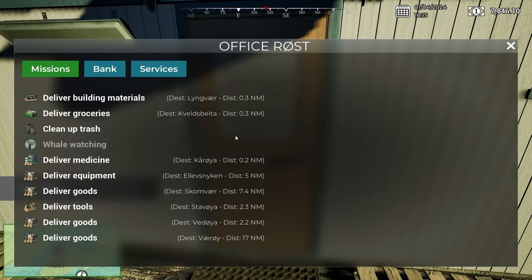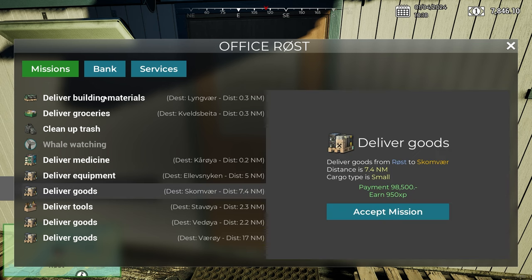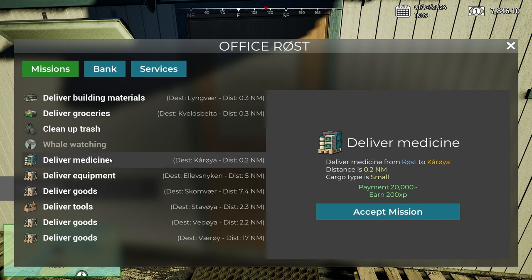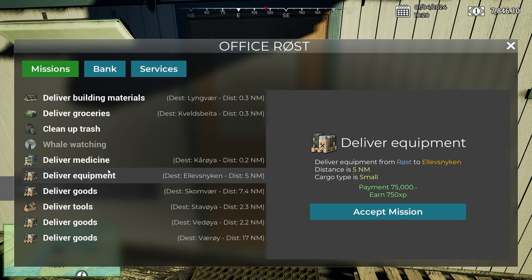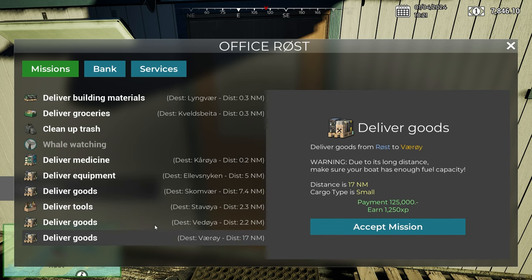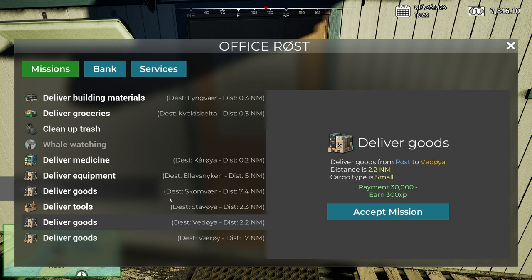There are lots of missions here. Can we do more than one? I think they're all going to different locations — that's really frustrating. Let's see what sort of money we're talking. These closer ones make sense — you get 20,000. We could do the 7.4 nautical mile one for 98,000. That seems like a decent thing. There's also a rescue service — and we can get insurance.